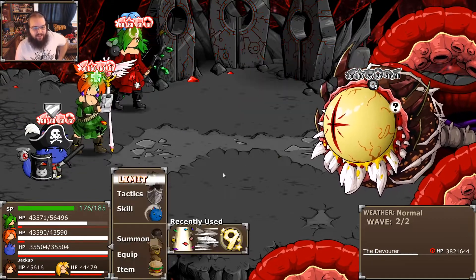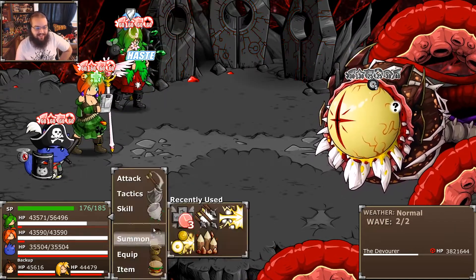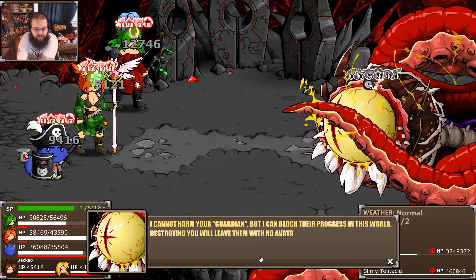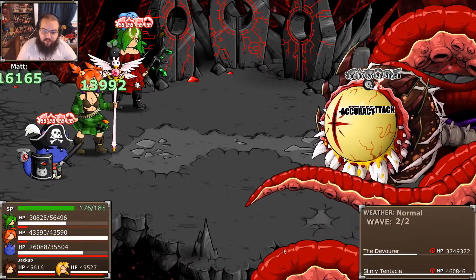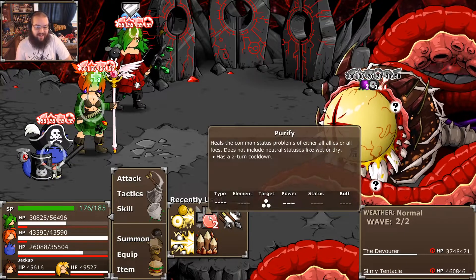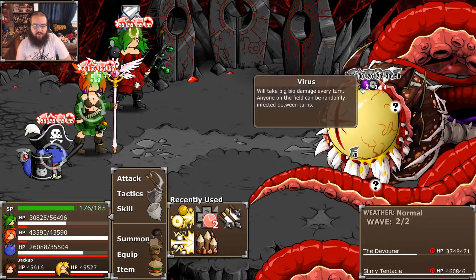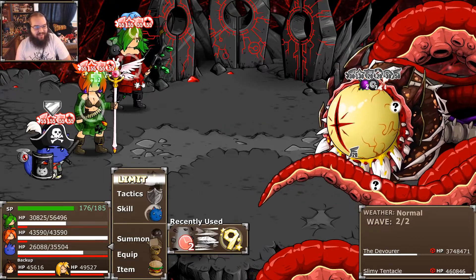Once he gets his attack debuffed and you can keep up on killing the things that he summons, his attacks don't actually do a ton of damage — besides obviously Giga Doomsday and stuff. He says: 'I cannot harm your guardian, but I can block their progress. Destroying you will leave them with no avatars. I'll defeat you over and over until they tire of this game.' So basically he's just trying to beat us repeatedly until we rage quit.